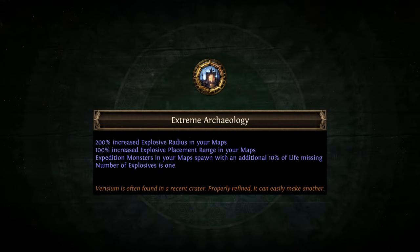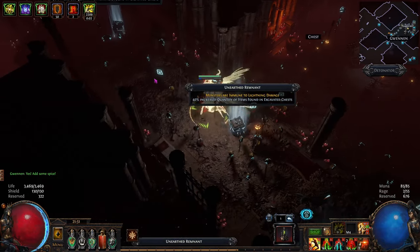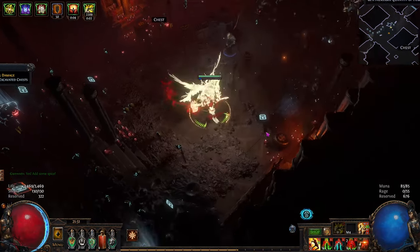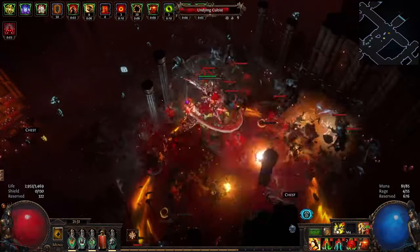Extreme Archaeology completely alters your interactions with the Expedition mechanic. Instead of needing to place individual explosion markers across the battlefield, you'll only need to place one. It will unleash all the monsters with a single, massive blast. See it in action now.